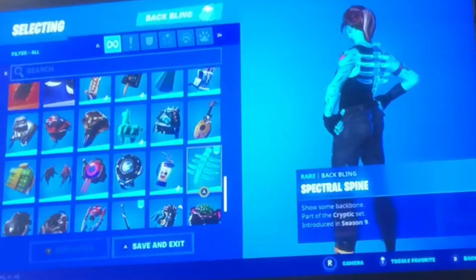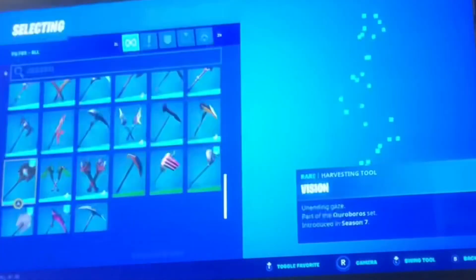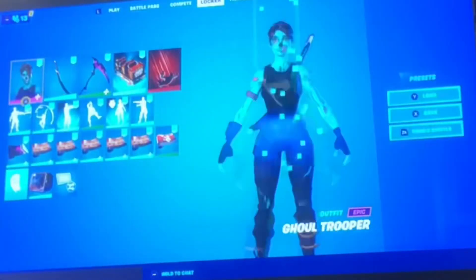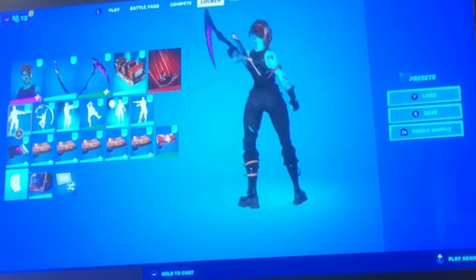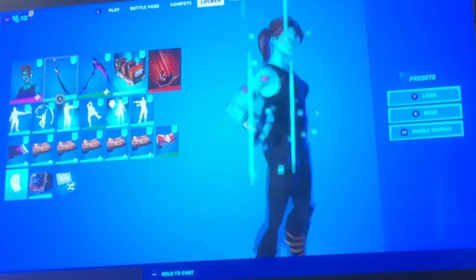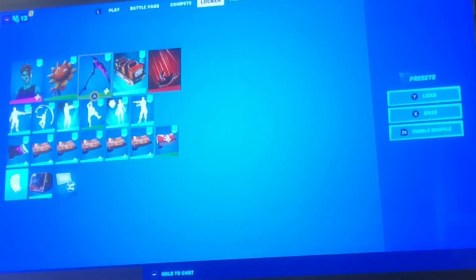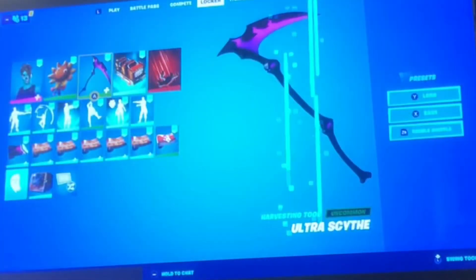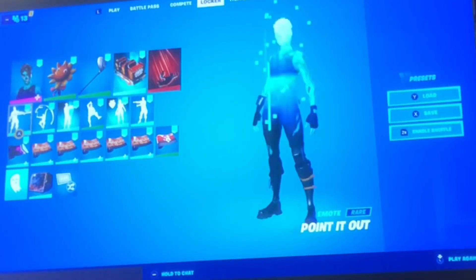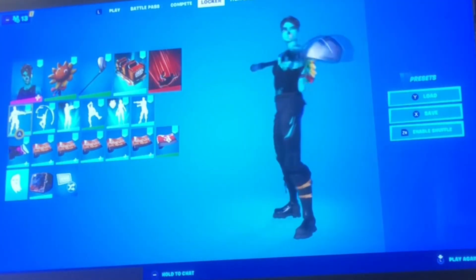The next combo on the list is the Tana back bling. I use this combo a lot with Minty — that's probably what I originally made it with — but we're gonna use the Ultra Scythe instead, or any reaper or scythe; it's just the cheapest one. Sub Sprout actually matches the leg thing. We're also gonna do the Driver back bling — it's more of a sweaty combo. I like that one a lot.